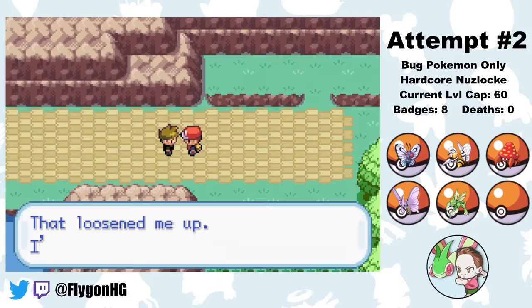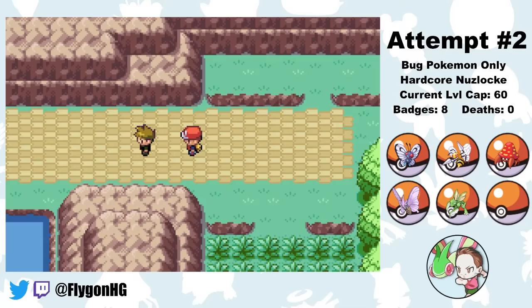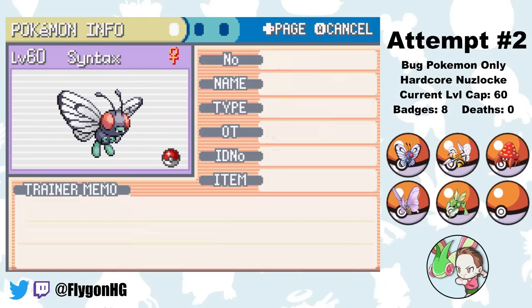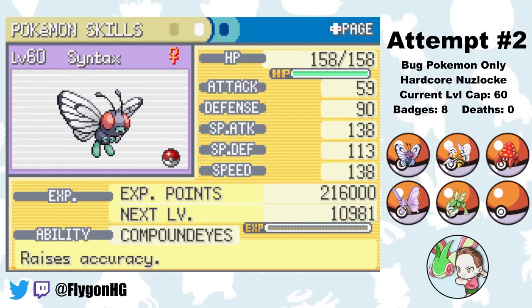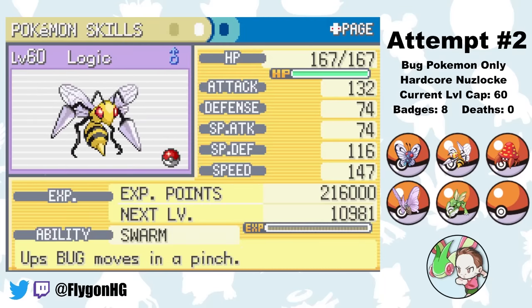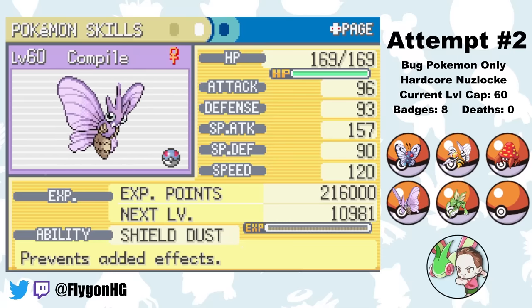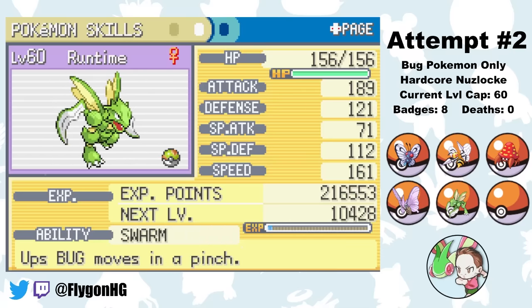Now all that's left is the Elite Four. We have one more fight with Birdman before getting there, but it's just a warm-up so I'm going to skip it. After clearing through Victory Road and getting to the level cap of 60 to match Lance's Dragonite, here is our final team. Honestly, things have gone pretty smoothly so far, so let's see if these creepy crawlies have what it takes to get to the end of the run.